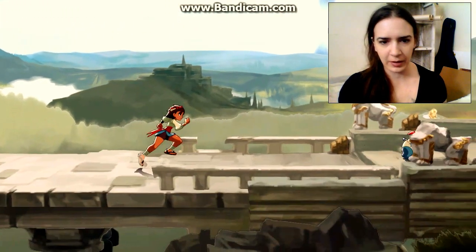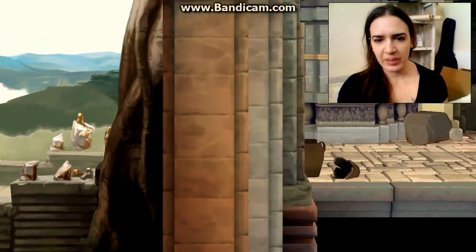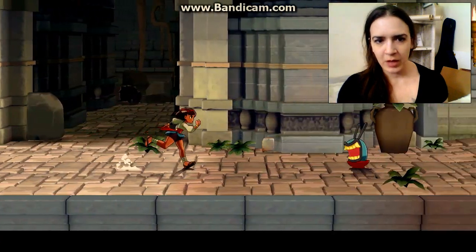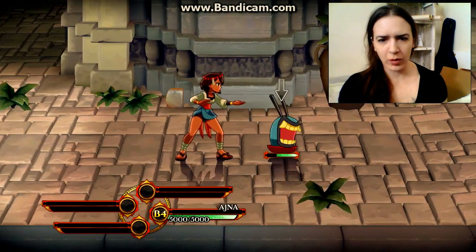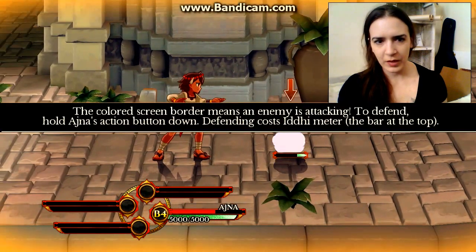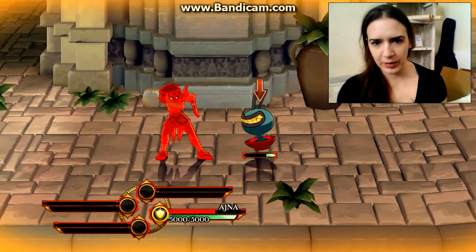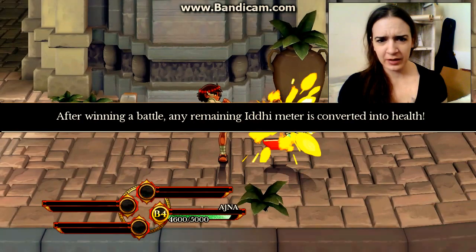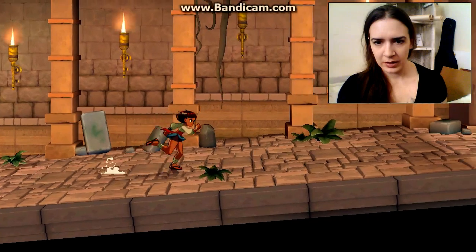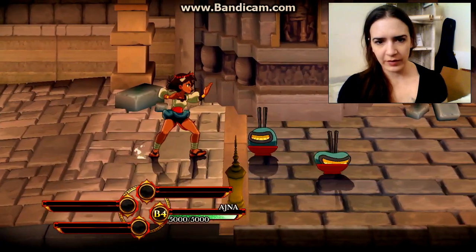What was that? Is that my pet? You get to have a pet in this! Okay, run — oh, that's a bad guy, right? A colored screen border means the enemy is attacking you. Defend — hold on, use action button down. Defending costs intermediates at the top. Oh, you licked me — gross! So you'll auto-heal yourself afterwards, which is kind of boss.